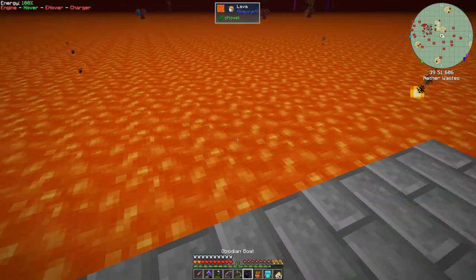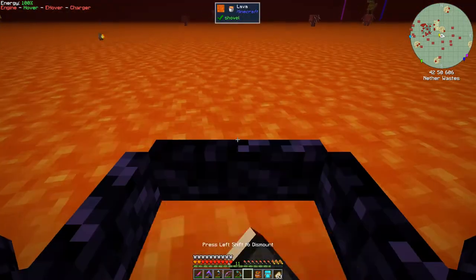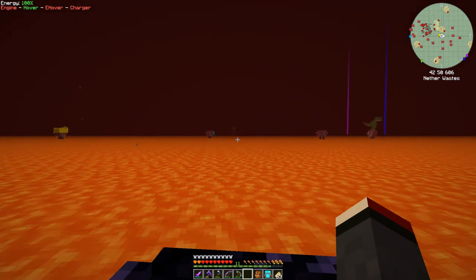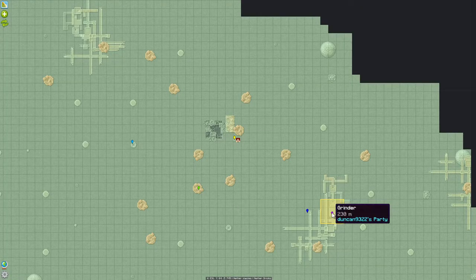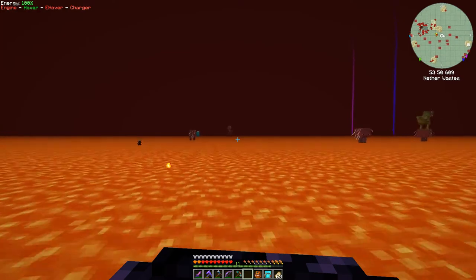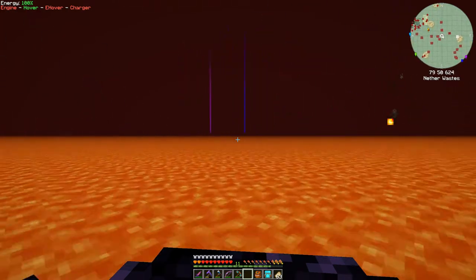We're in the Nether. I've actually got an obsidian boat and we'll put that down — we can actually travel in this just as normal. I want to go to — let's have a look at the map, because I've set up a mob grinder. I'm going towards the purple dot. That's what I wanted to remember — hard to remember sometimes. We can just simply sail along here as normal, it's just a standard boat-type mechanism.